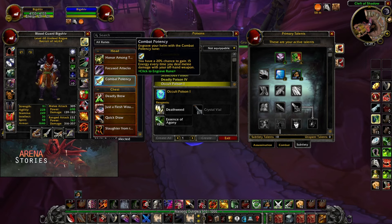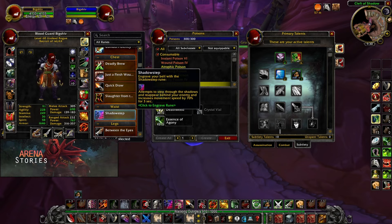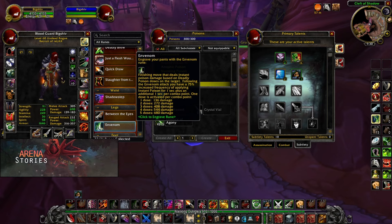Now we're heading over to the runes. For our head rune we will be taking Combat Potency, which gives us a 20% chance to gain 15 energy — so whenever you mutilate, your off-hand has a chance to trigger and refund you 15 energy. Next is our chest rune: Quick Draw, since we cannot take anything else and it is an extremely beneficial and useful rune. Our waist rune is Shadow Step to get to our target faster. Our legs rune is Envenom.